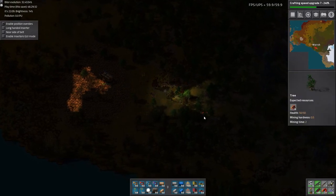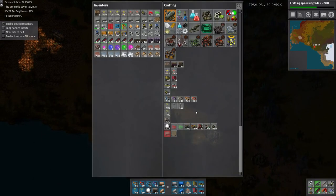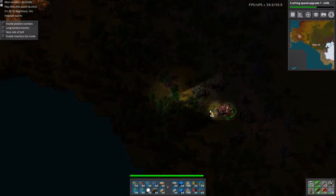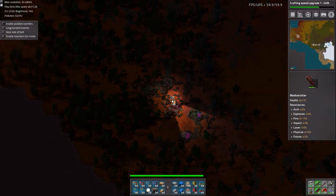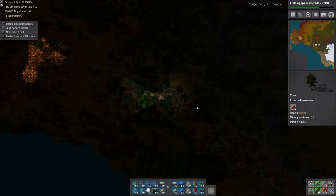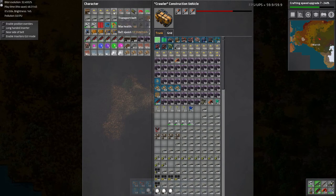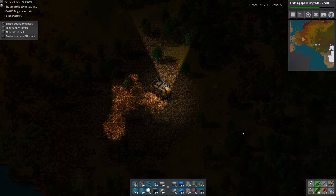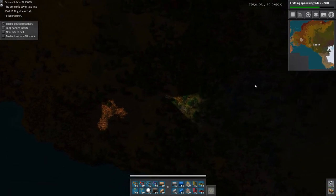The repair packs are confusing the robots. So I'll have to pick up all the repair packs. I guess I'll just put all these belts in there and leave some room for all the repairs. Is that just a mass of biters?